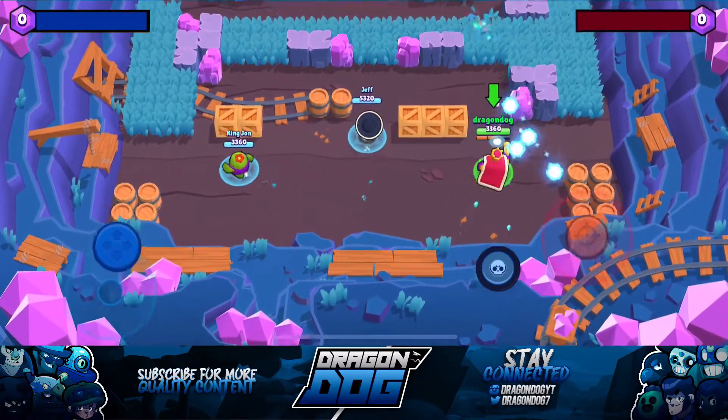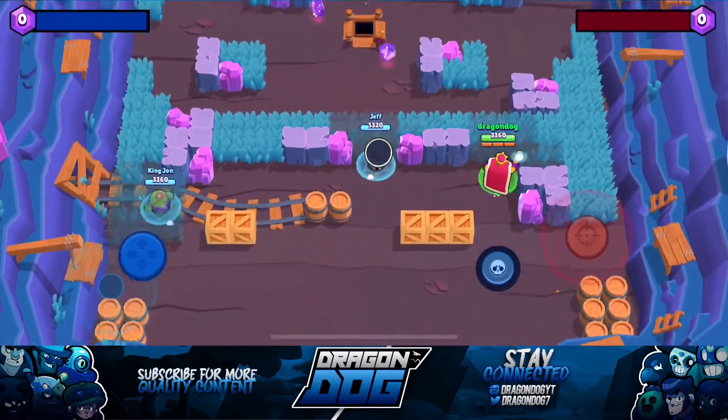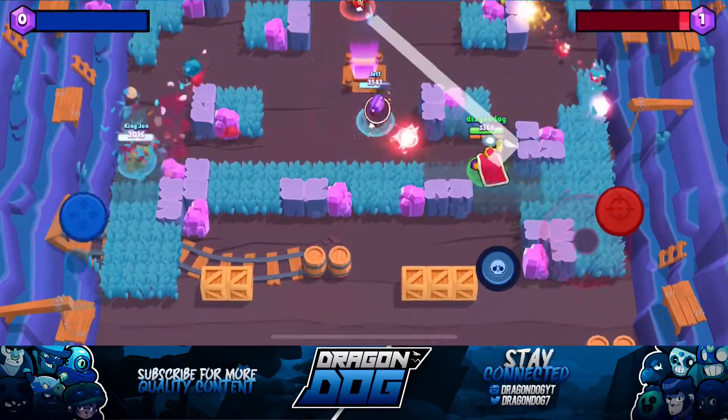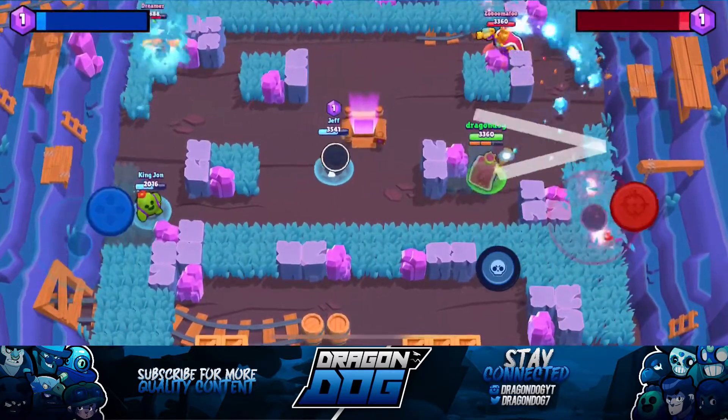Hey, what's going on guys, Dragon Dog here, welcome back to another Brawl Stars video. The update just dropped and there's some new reskins and some balance changes. In this video I'm gonna be showcasing the brand new Loaded Rico skin and the Sakura Spike skin.